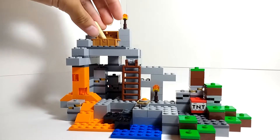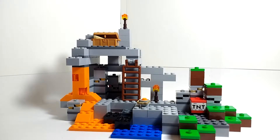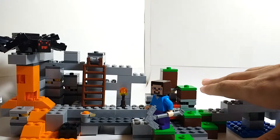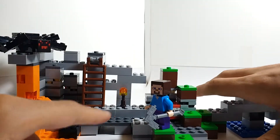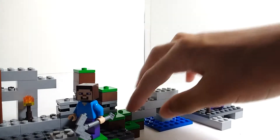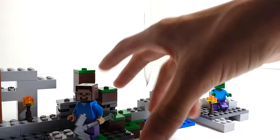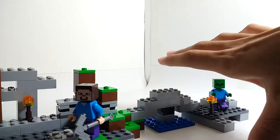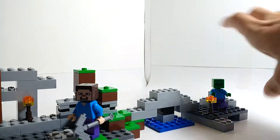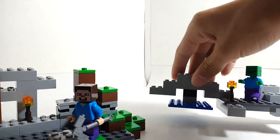There really isn't a whole lot else to say about the main build. However, let's go ahead and take a look at the alternate build — it's honestly not all too impressive, but we're going to look at it anyway. Over here, you just took off the top part and the water part and basically rebuilt them into this little thing. It looks pretty neat — it's supposed to be like a bridge going over water, maybe a lake or something, going to another part of the cave. It connects here onto that jumper plate.